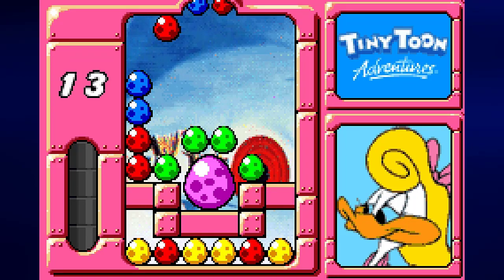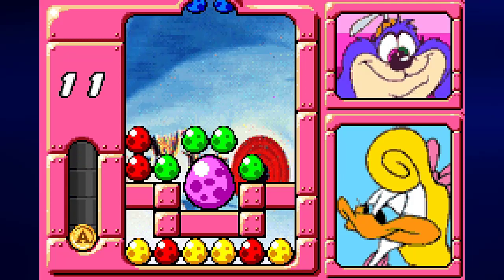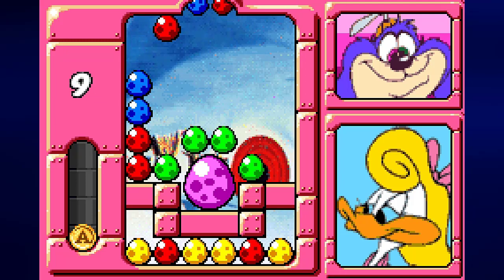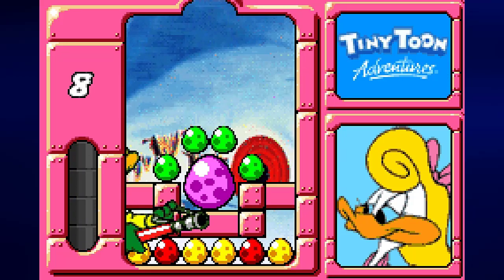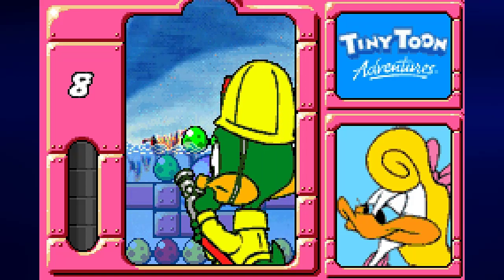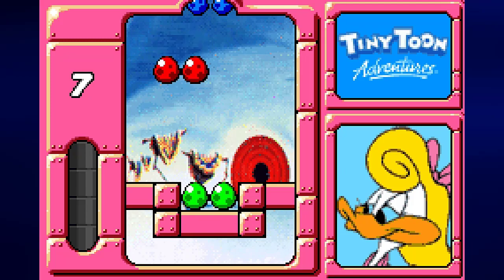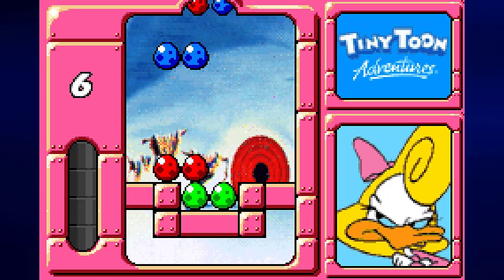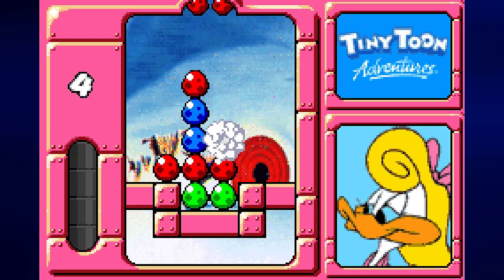Now it's time for number two. Play red vertical and blue vertical, make groups of three, and then go for your chain combo. Do it again. Once you get two coins, call for Plucky. Making chain combos again will be a little more difficult unless you know precisely what to do.